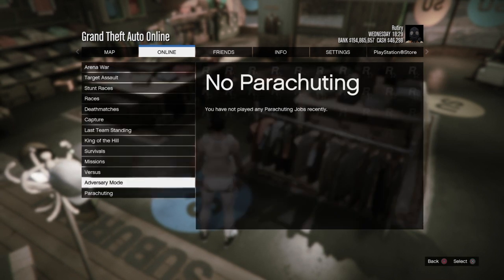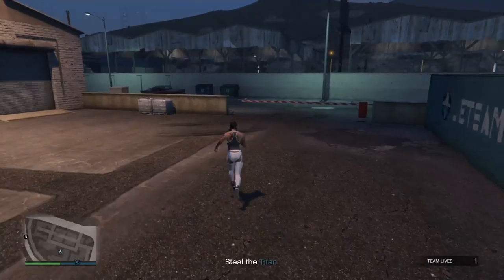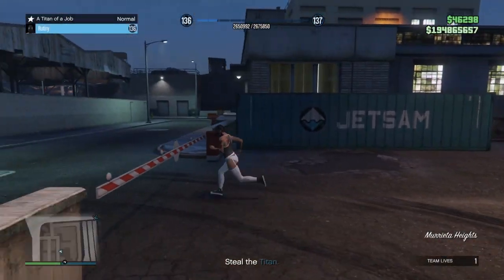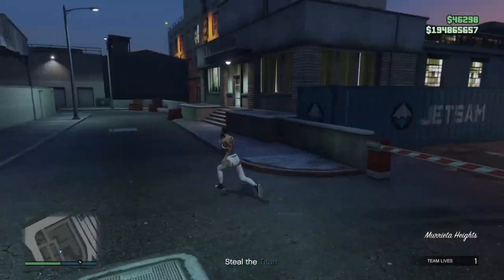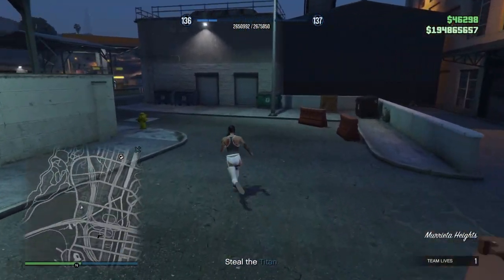Once you've done that, start up a time job. Once you launch into it, it should look like this — you want to go to any store, go to a gun store.